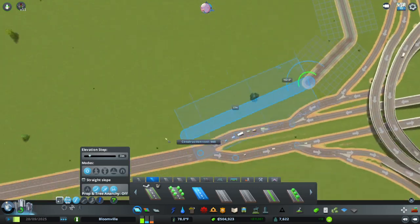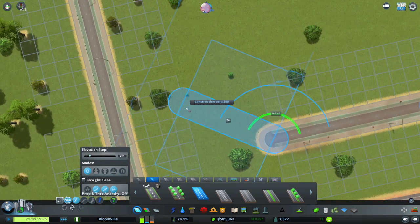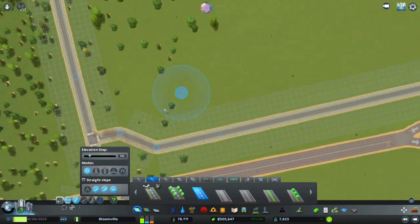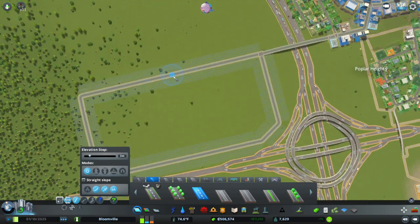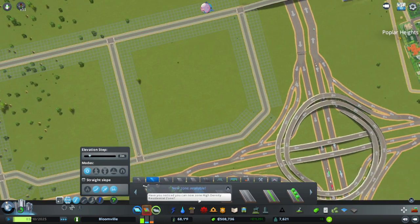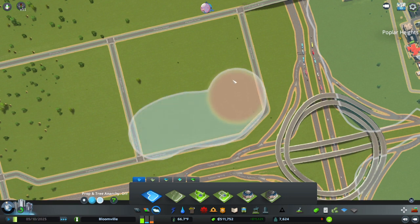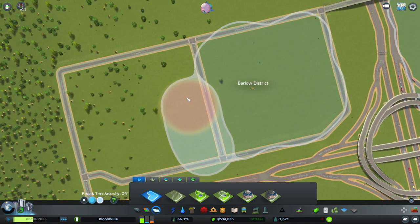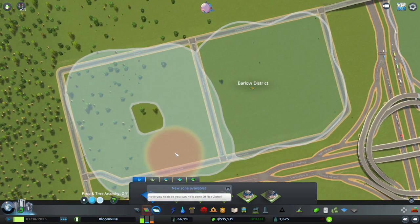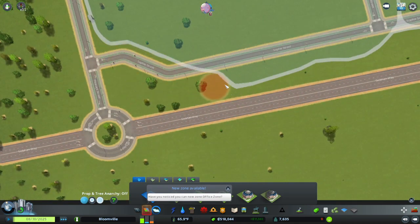At least not right now. I'll get a road in just to sort of divide the space up. I'll also get another road to divide the space up. I know I have new zones — just stop chirping at me. I've turned that off just now but these pop-ups are really so annoying.